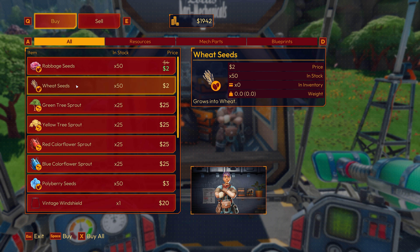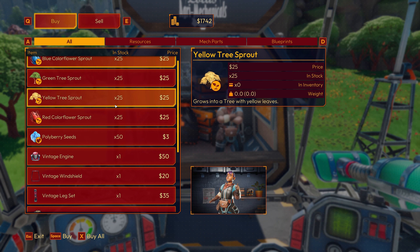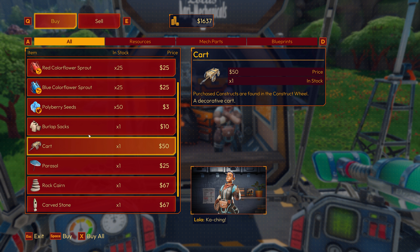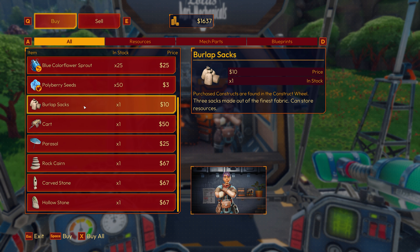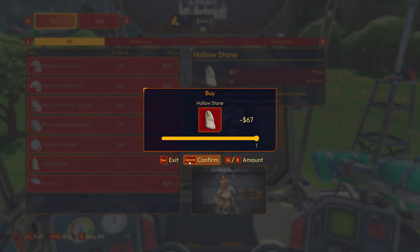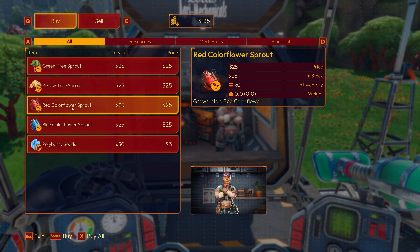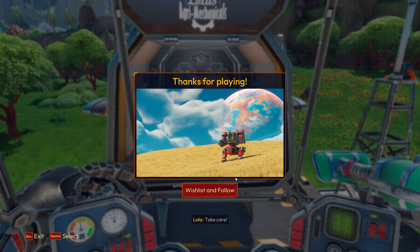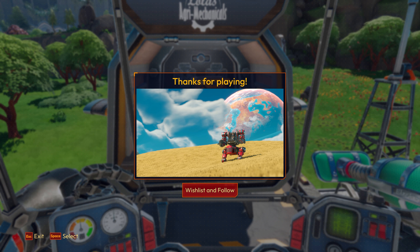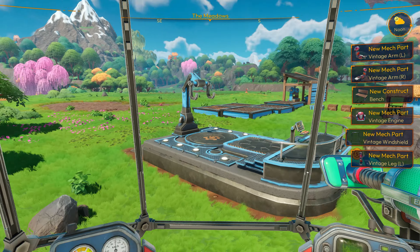And then buy — here's some more mech parts. A bench seems like a cosmetic item. Wheat Seeds — I haven't seen Wheat Seeds yet. Let's buy a stack of those. We need as many of these Ravage Seeds as I can get, might as well buy them, they're cheap. And I'm going to get all of these mech parts — we're going to play with the mech customization. These are cosmetic items, but why not? We're going to upgrade our farmyard and hopefully get to the next level.